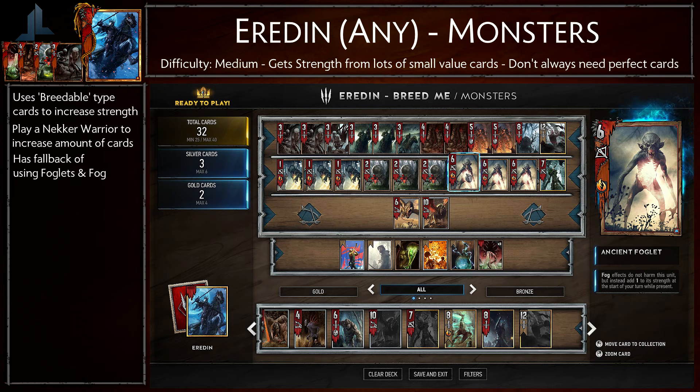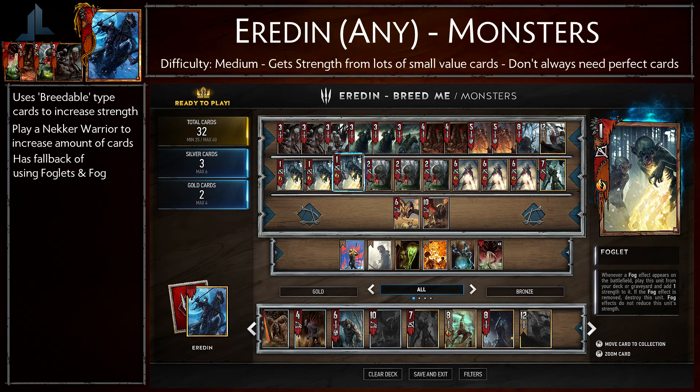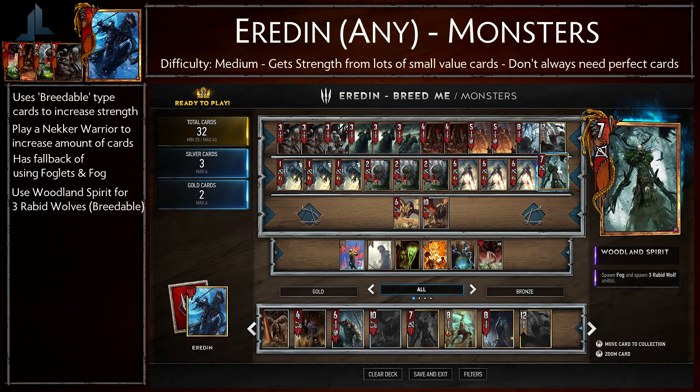Two other cards to take note of are the Foglets and the Ancient Foglets. These cards come as a backup but can also be used in conjunction with the main strategy. The Foglets are meant to be used when there is fog on the field. However, if the fog gets removed the normal Foglets will actually get killed and removed from the battlefield. While there is fog on the field and these cards are active, each of these cards gains one strength, which does rack up over time.